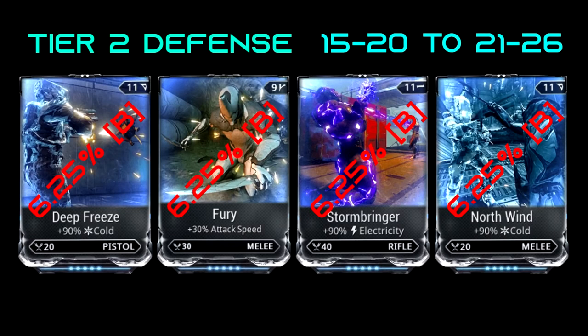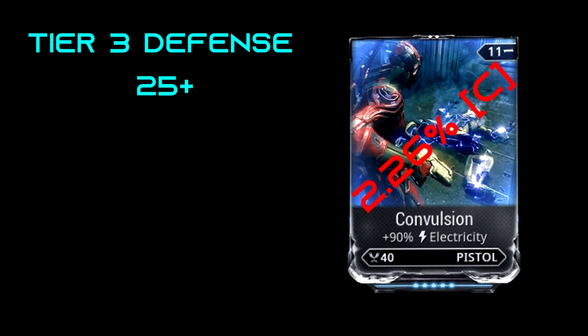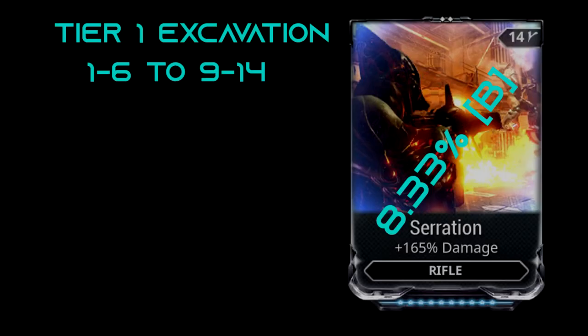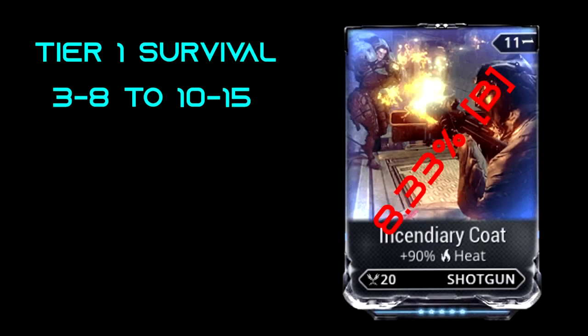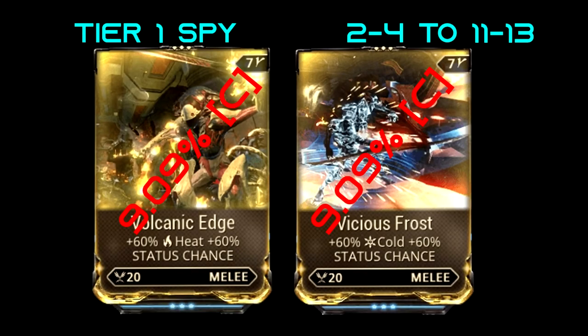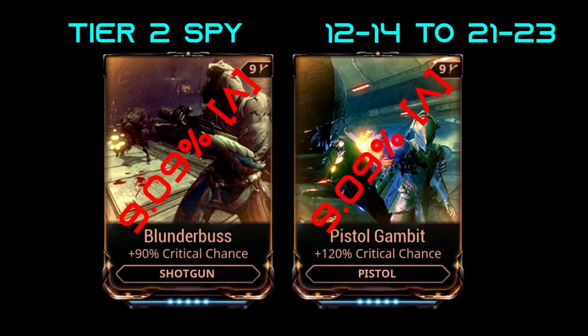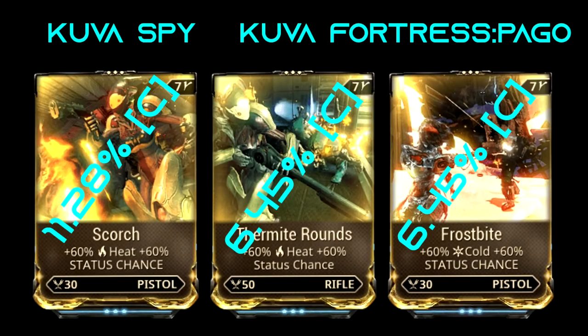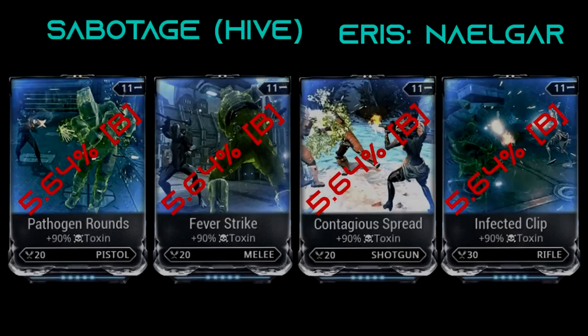Drop Locations — Tier 1 Defense, Tier 2 Defense, Tier 3 Defense, Dark Sector Defense, Tier 4 Dark Sector Defense, Tier 1 Excavation, Tier 1 Survival, Tier 3 Survival, Tier 1 Spy, Tier 2 Spy, Lewis Spy, Kuva Spy, Hive.